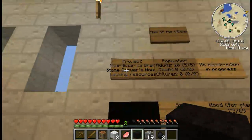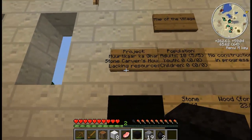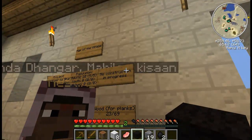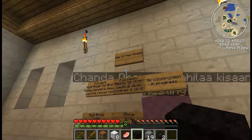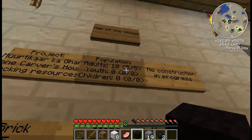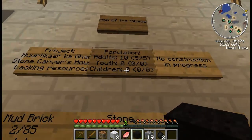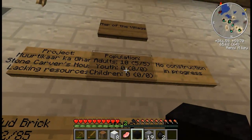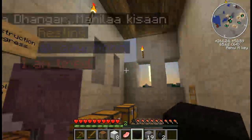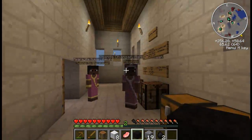This is their next project, which is the stone carver's house, and it's not being constructed because it's lacking resources. This is current construction in progress, but since there's nothing in progress, that's what it says. This is the population of the village — it currently has 10 adults, 5 male, 5 female, 0 youth, and 0 children. Children will be born at night and will mature into youth, and then youth will mature into adults, which will then become workers. It's getting dark out, so that just about wraps up this video. Thanks for watching, and I promise next time will be more interesting. See ya.